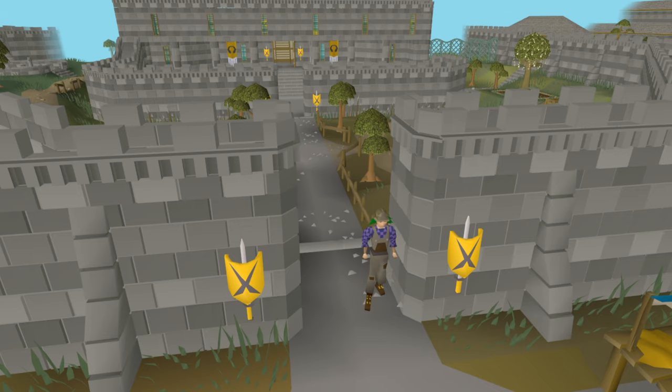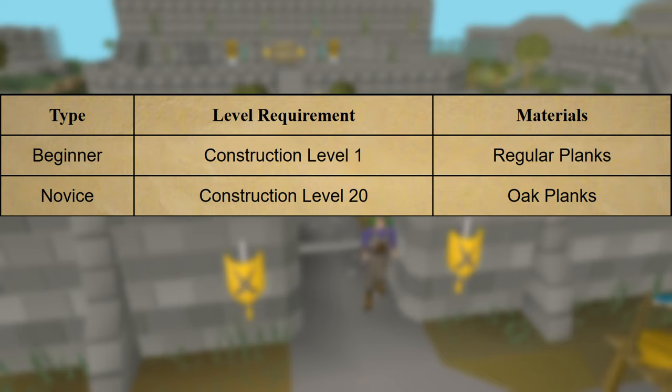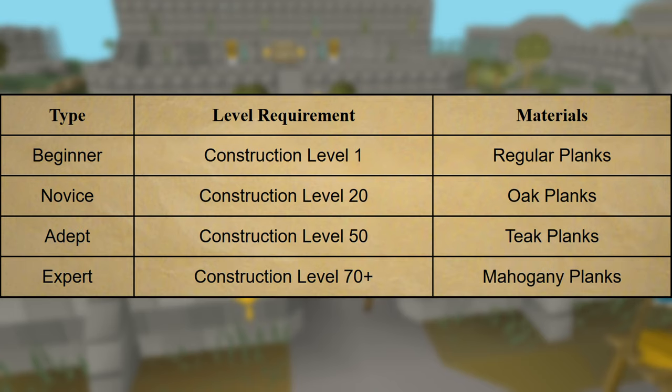The work comes in 4 tiers tied to construction level and quality of materials required. The beginner tier requires level 1 construction and uses regular planks. Novice is at level 20 and uses Oak. Adept is at level 50 and uses Teak. And then 70 plus is Expert and that uses mahogany planks.